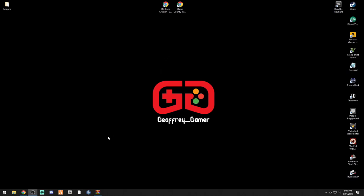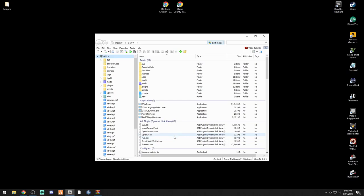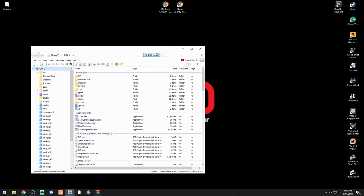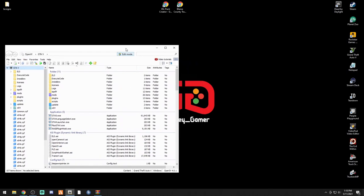Let's go ahead and fire up OpenIV. Mine is going to automatically start in edit mode thanks to our boy criminal justice. If you want to do the same thing, go to Tools, Options, Default Work Mode, and change it from read-only to edit, then close. So here we go - we've got the BC Signs folder right there.